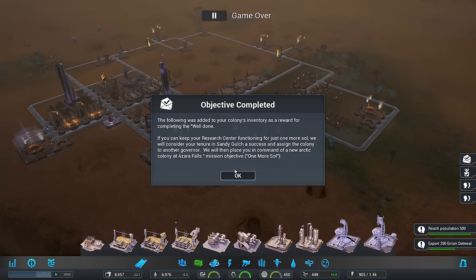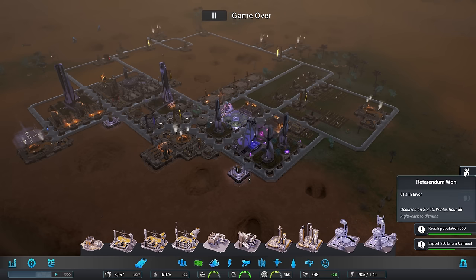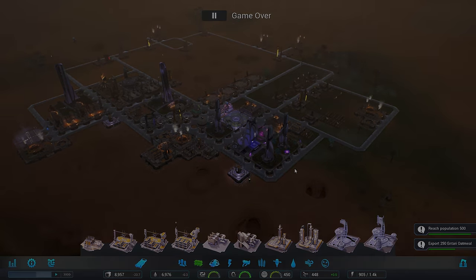That is going to be the end of this episode. I hope you enjoyed and will be joining me for the next. The phone was added to your colony's award for completing. If you can keep your research center functioning for just one more solve, we will consider your tenure in Sandy Gulch a success and assign the colony to another governor. We will then place you in command of a new arctic colony at Azra Falls. Mission objective: one more solve. Well, there we are - we have one, and it is off to our new arctic colony. I hope you've enjoyed this episode and will be joining me for the next. But until then, take care, everyone.